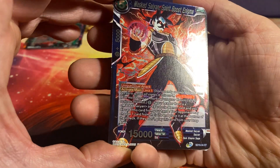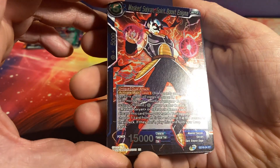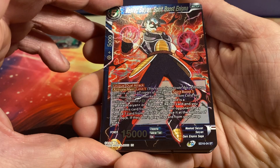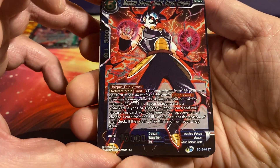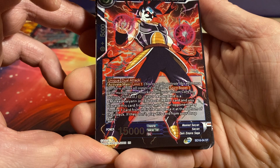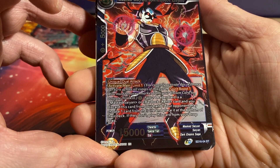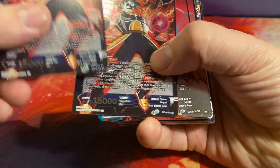For 5 we have a blue card — a Masked Saiyan, Spirit Boost Enigma. 15k power, unique and dual attack, with activate main, Limit 1, Spirit Boost 1. For just 1: if your leader card is a Masked Saiyan or Bardock Xeno card and you discard this card from your hand, your opponent may choose 1 card from their life and place it at the bottom of their deck. If they don't, play this card from your drop area. Two of those.